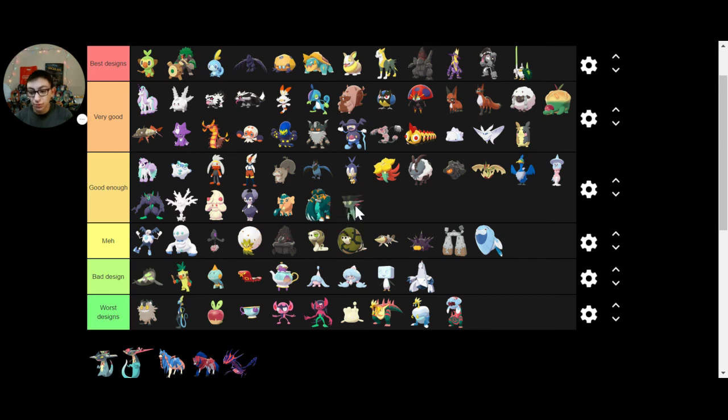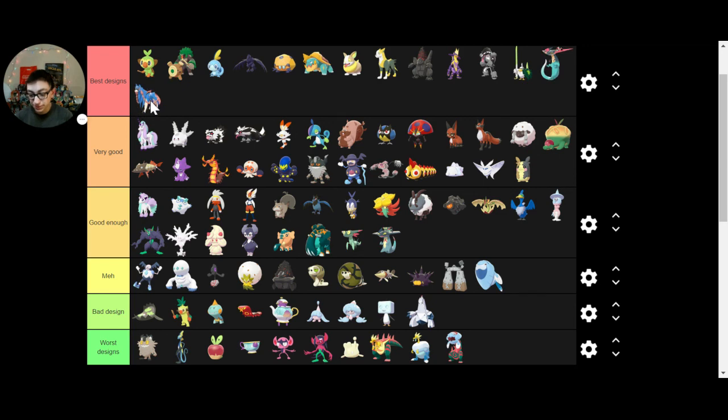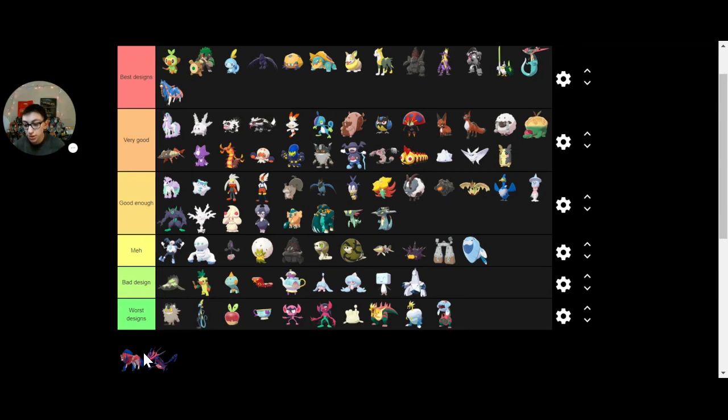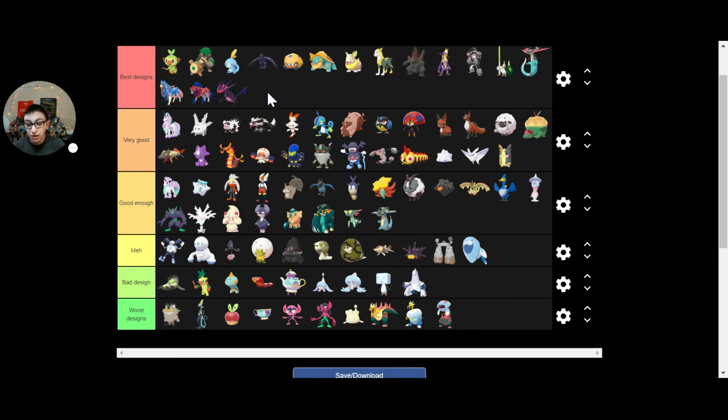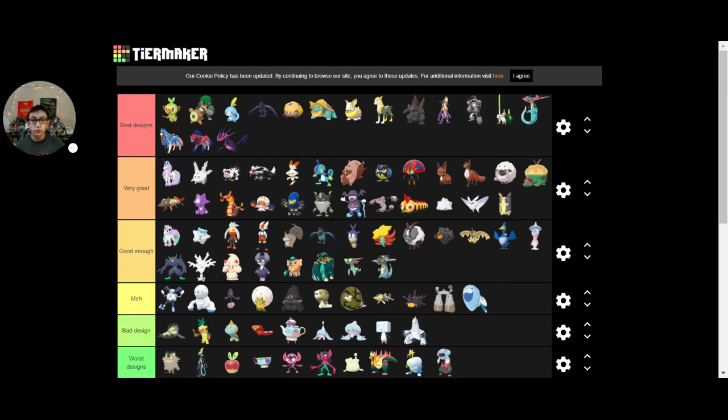Dracozolt — I don't like any of these fossil Pokemon, whatever they're called, except for Arctovish. I like Arctovish a little bit better. Duraludon — I liked it at first, but now I'm not a big fan. Dreepy is adorable, and then the middle evolution is pretty good too. But the final evolution — I forgot its name, but I like its design a lot. Zacian — the Pokemon I'm going to be using — I really like its design. Zamazenta — I also really like Zamazenta's design. They had some really good legendaries. And finally, there's one more whose name I forgot, but I really like it.